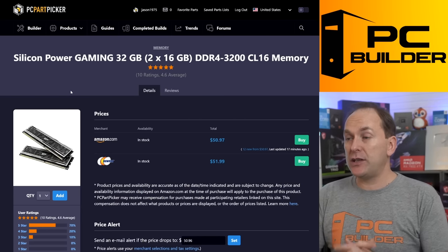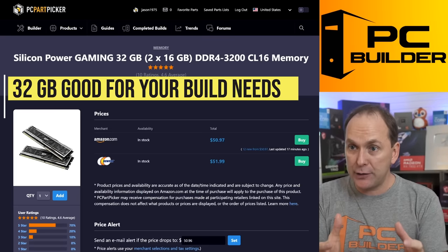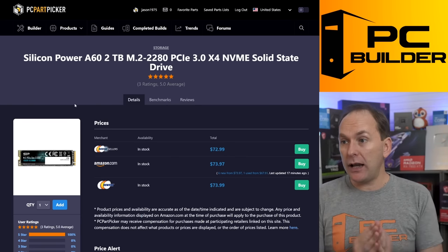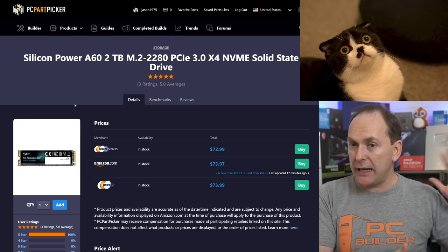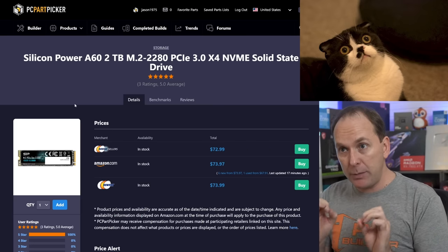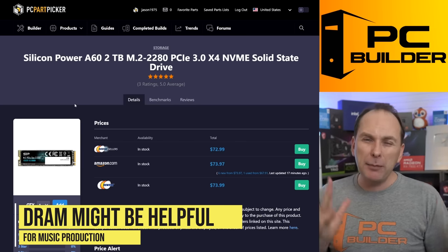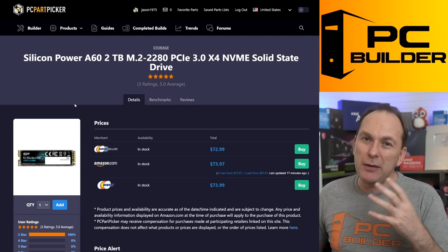Overall, pretty good board, but I would like to see upgraded audio on this board if he doesn't have his own external equipment. Nothing wrong with the RAM — DDR4-3200 CL16. We just need 32 gigs of it, which you're getting here. You're going for the size of the RAM over the speed, and nothing is really wrong with that — 3200 CL16 is perfectly fine. This is a great kit for only $51. For the drive, the Silicon Power A60 has come up in price a little bit since Amazon Prime Day. For music production, I would look for a DRAM drive, maybe just five or ten bucks more.